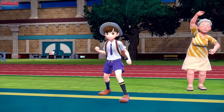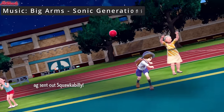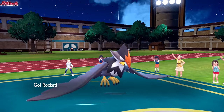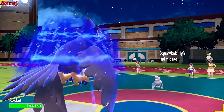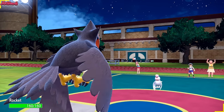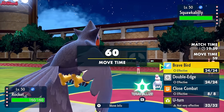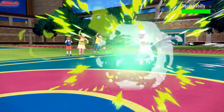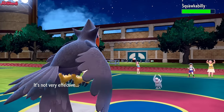The battle begins — good luck, have fun Ty. They lead off with Squawkabilly. We've battled Ty before and they brought Squawkabilly last time, so I know for a fact it's going to have Tailwind. I can't remember what else it has, so I'm just going to U-turn, because I can't take it out with the Intimidate on me. Let's get a bit of chip on the Squawkabilly.